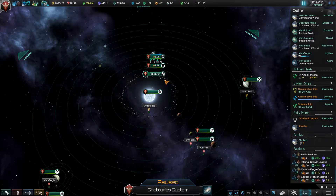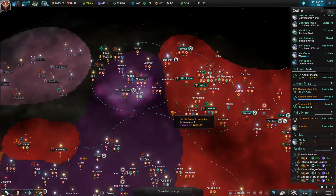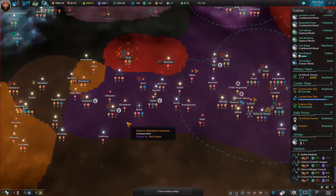Welcome back, ladies and gentlemen, to part 14 of Let's Play Solaris Utopia, to Master Evolution, my friend Zach. I have taken the first step on the evolution to make a secondary species of my main.